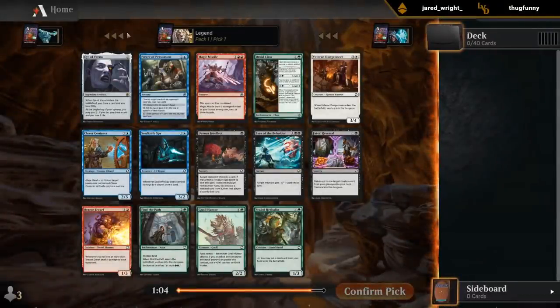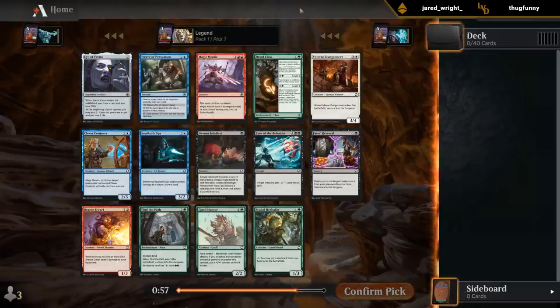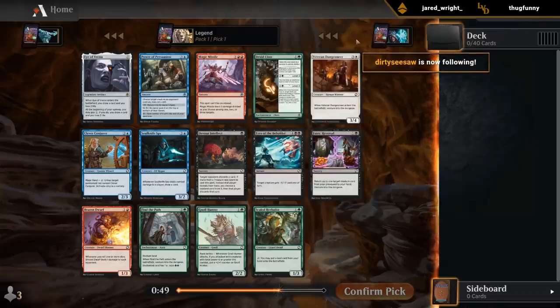Pack one, pick one — Iovekna. First pick, it's pretty flexible, goes in any deck. Magic Missile is great, potential two-for-one or three-for-one if you're really lucky. So that's pretty high up on my list here.